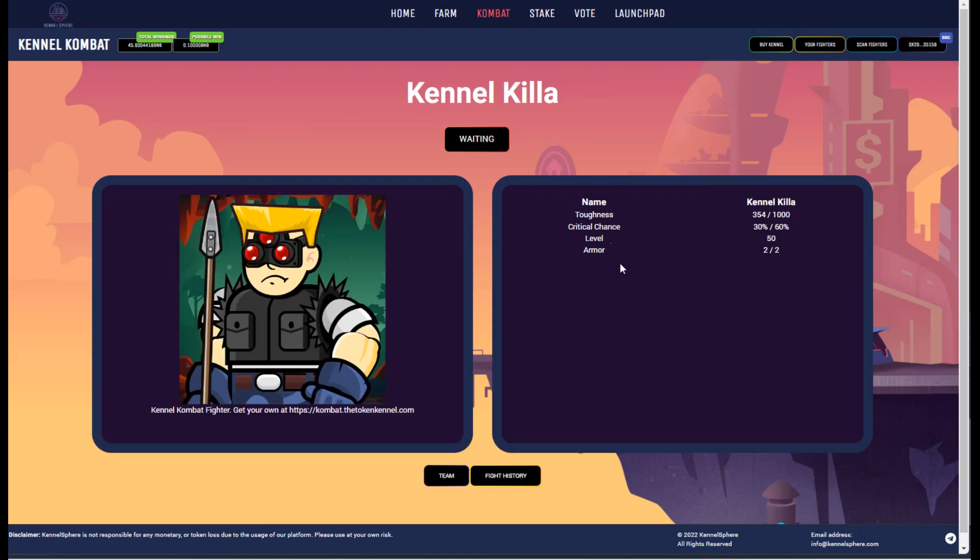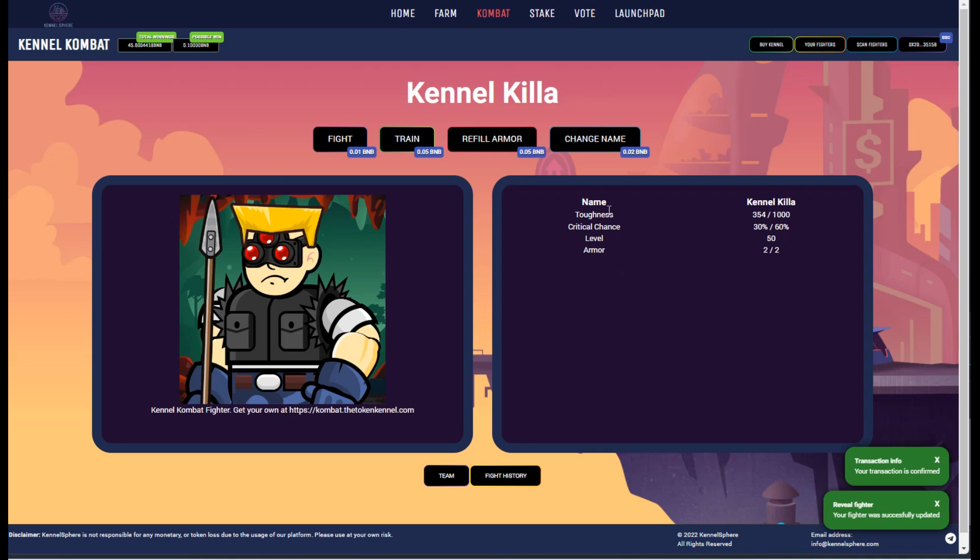There are a few different attributes on here. The first attribute is toughness — 354 out of 1,000. When you recruit or train, this is always going to be pretty low; I recommend trying to get it over 900. Then the critical chance — this is a random roll between 10% and 60%, so 30% isn't horrible. This is a stat that is almost like the rarity of your NFT: cannot be upgraded, cannot be changed. Your level is also a solid start here with level 50, which is a random mint as well. As you fight, you can actually get level-up options to increase your level, which is extremely important when your critical chance is hit.